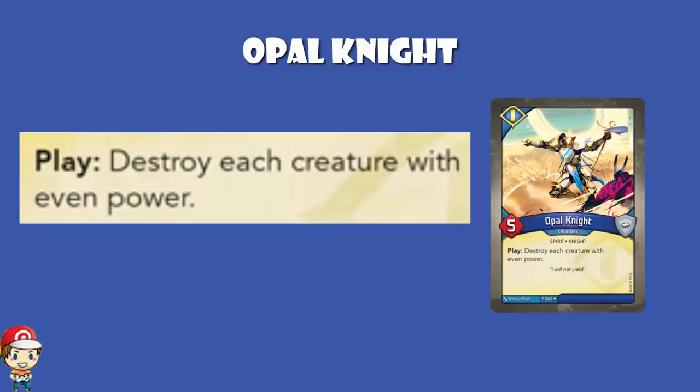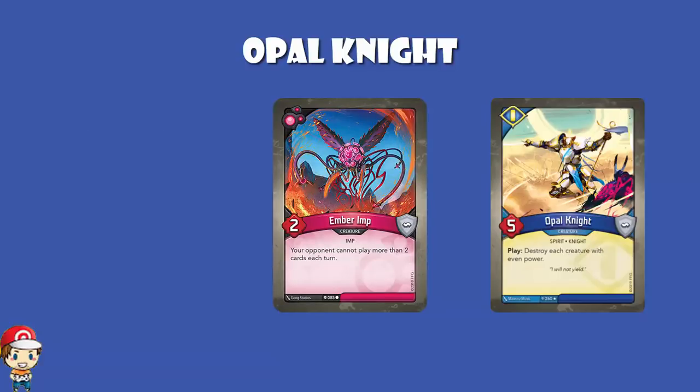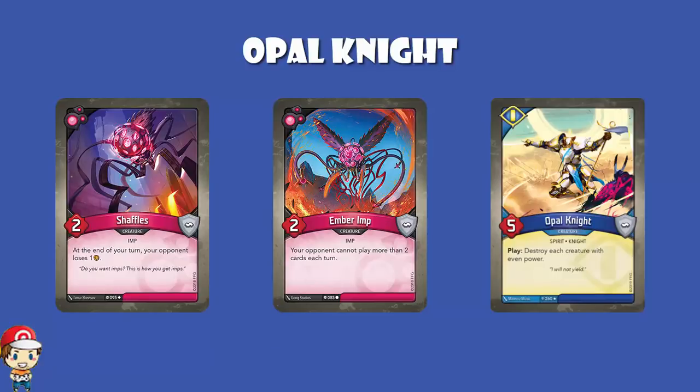Clearly, if you're against a deck where your opponent is playing a whole bunch of creatures with even power, this is amazing! And if you're not, then this is a bit rubbish. Let's take Dis from Call of the Archons, because Dis had a lot of really annoying creatures. You've got, for instance, Ember Imp — a 2 power creature which restricts you to playing 2 cards in a turn, which is pretty good. Shaffles takes 1 of your ember at the end of each turn. Those 2 creatures would go down, and that's lovely!